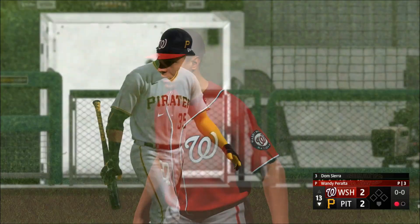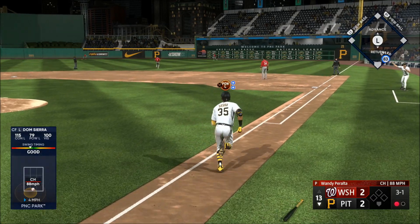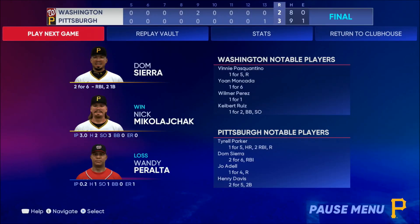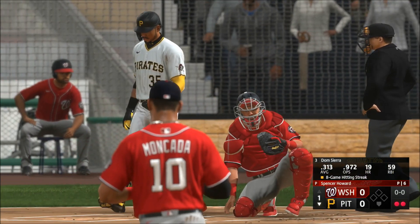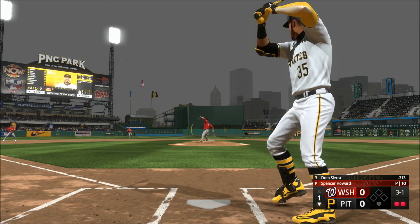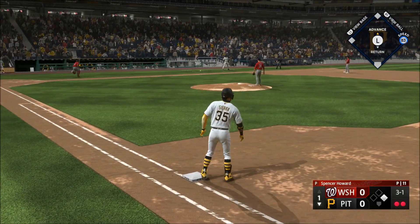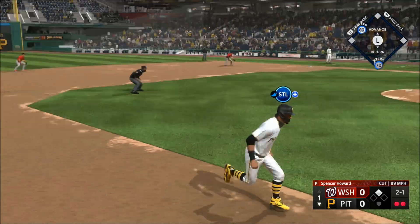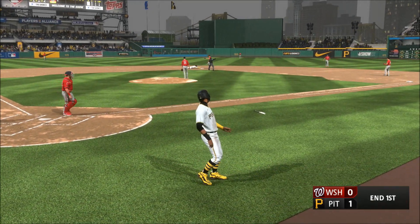Out number two. Dom Sierra next — kicks and fires — that to right — Soda gets there, he's under it, and puts the squeeze on for the out. Sandwiched between Mazeroski Way and the Roberto Clemente Bridge — welcome to PNC Park, we've got a Thursday matinee. He fires to second and deals — here's the pitch, runner on the move, and that one gets down. Fair ball, run scores easily — it's one nothing. The tag — that's out number three.